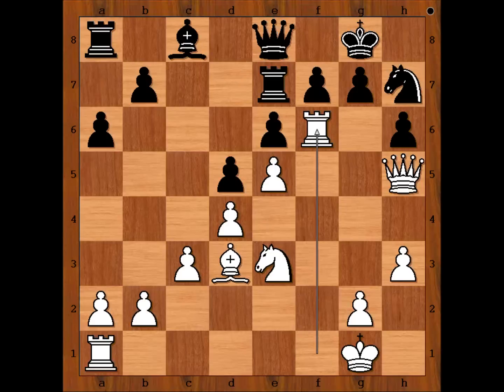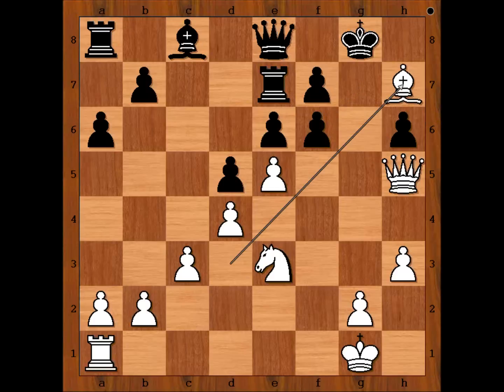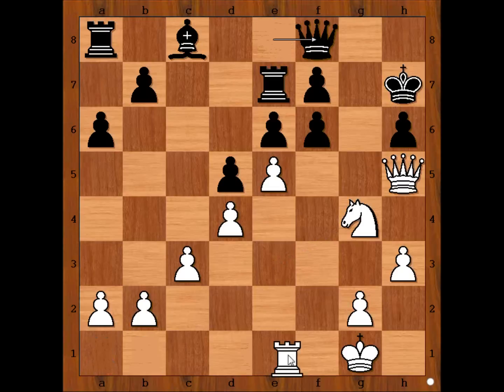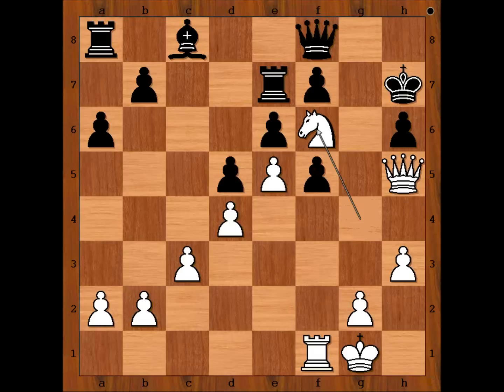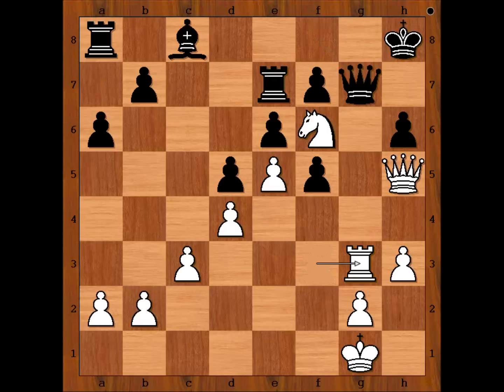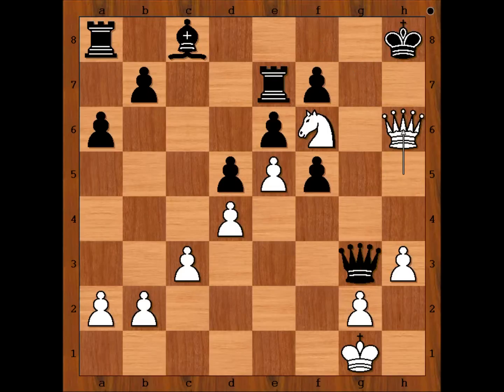Leonov was shocked. He surely considered pawn takes rook. One line goes like this: gxf6, and then Bishop takes knight check, King takes on h7, Knight to g4 attacking the pawn on h6, Queen to f8, Rook to f1, f5 check, King to h8, Rook to f3, Queen to g7, Rook to g3, Queen takes on g3, Queen takes on h6 — checkmate. This is just one line.